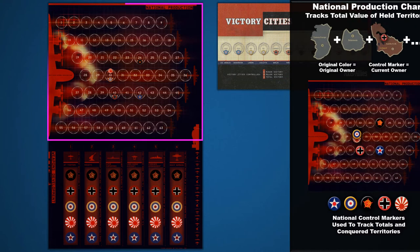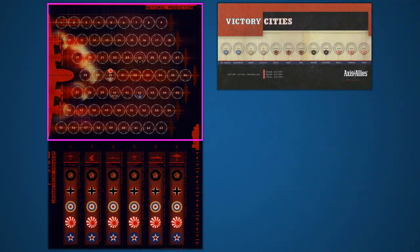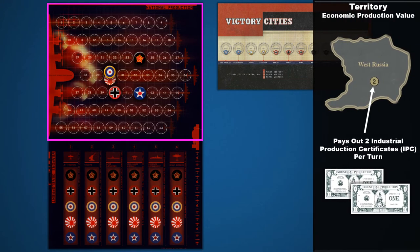The national production chart keeps a running total of the production value of all of a player's territories. There are small national emblems on certain spaces that tell players where to place their control markers when the game begins. While playing the game, if one player wins a territory from another, they advance their control marker the number of production points shown on that territory. The player that loses the territory decreases their control marker by that number as well. As territories change hands, it's critical to keep this board updated, as it will determine the amount of IPC currency players receive each turn.